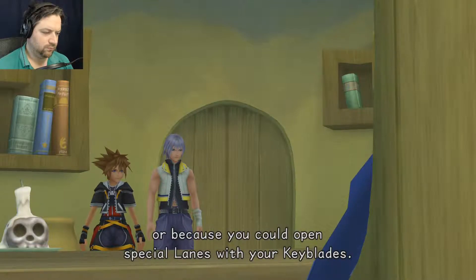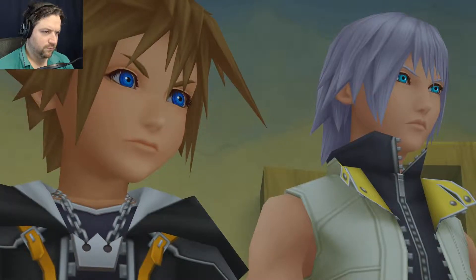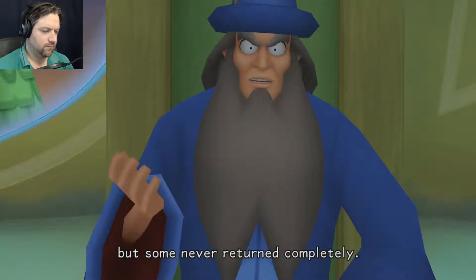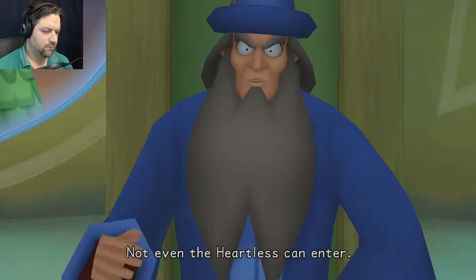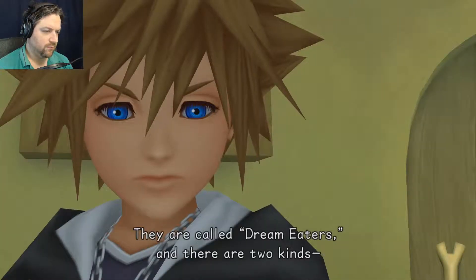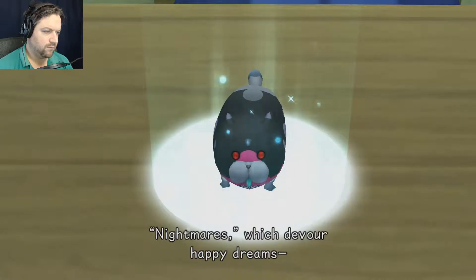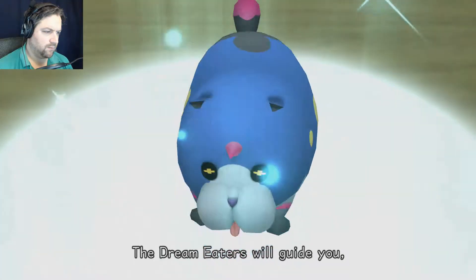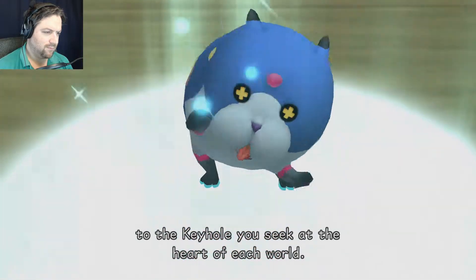In the past you could bridge the gaps because the walls were broken or because you could open special lanes with your keyblades. But your new goals — the sleeping keyholes — are harder to reach. Some worlds from your first journey never fully returned and still sleep, cut off from all outside channels. These sleeping worlds have their own darkness called dream eaters: nightmares which devour happy dreams, and benevolent spirits which consume the nightmares. The dream eaters will guide you to the keyhole at the heart of each world.